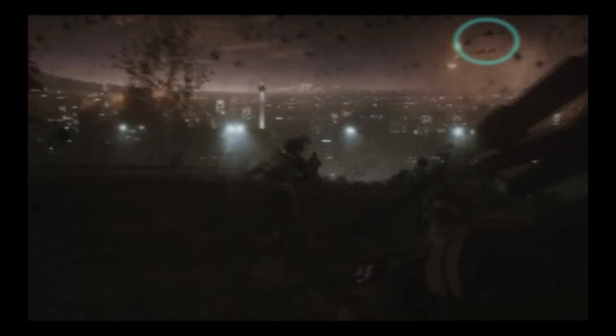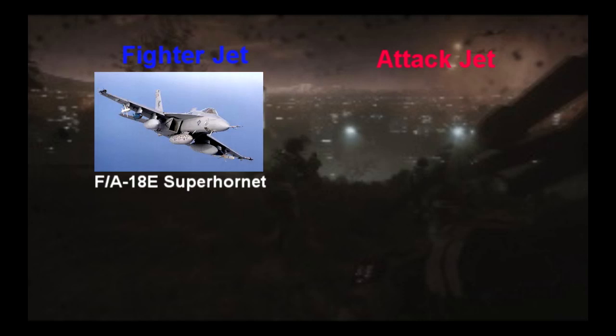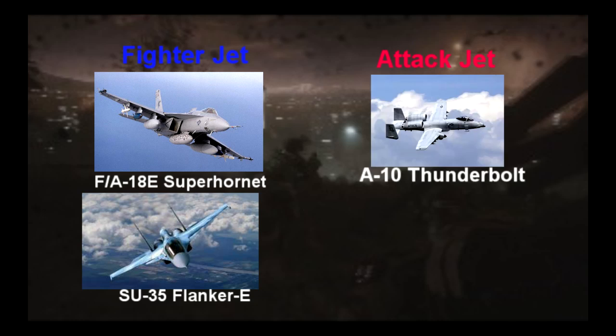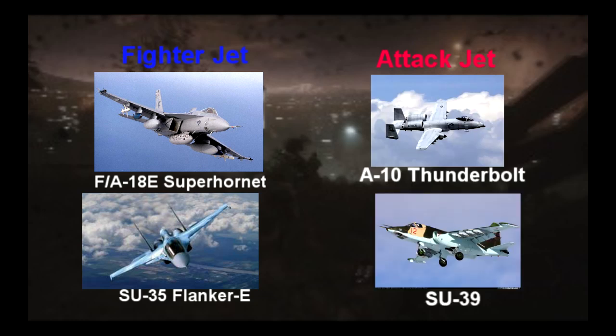If you look at the top right corner of your screen, you see two jets firing missiles at a ground target. Now, these could either be fighter jets or attack jets. The two confirmed fighter jets in the game are the F/A-18E Super Hornet and the Su-35 Flanker E. The two confirmed attack jets are the A-10 Thunderbolt and the Su-39. Because these jets are not engaged in a dogfight — they're actually attacking a ground target — I think it would be safe to guess that these are attack jets.